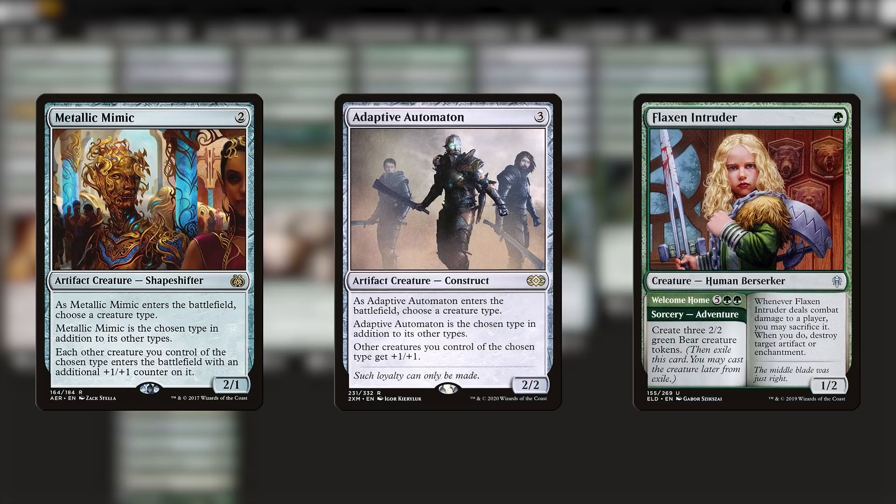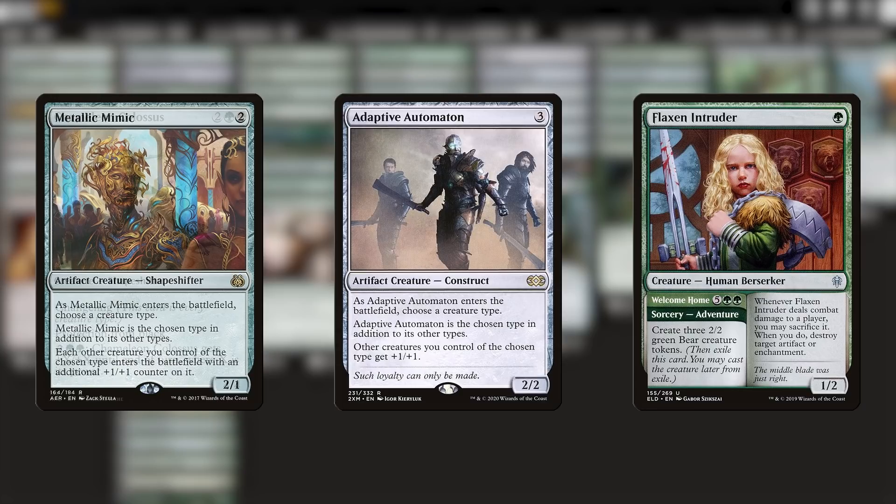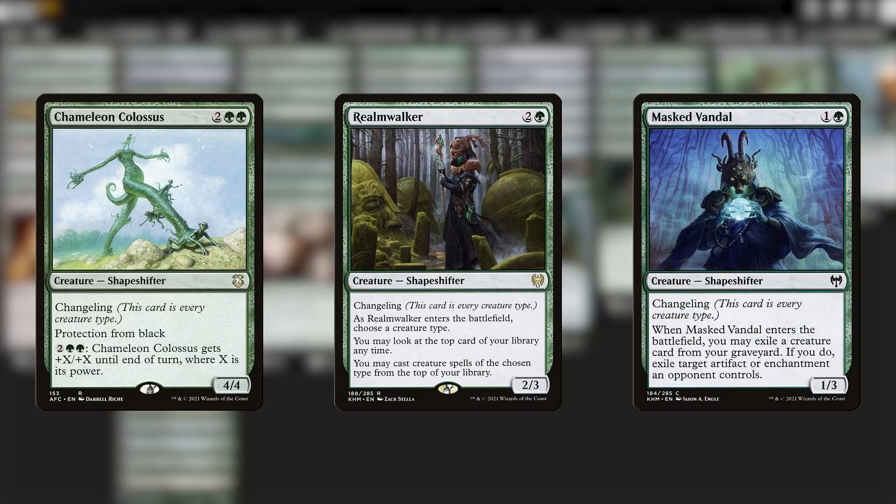Unlike other tribes that have tons of lords to pump up the whole team, bears are a bit more scant in that department. This is what also makes us very grateful to have good changelings for the deck, especially ones like Realm Walker, which can churn through extra cards — an ability that's very effective for a tribe with so many low mana value creatures.